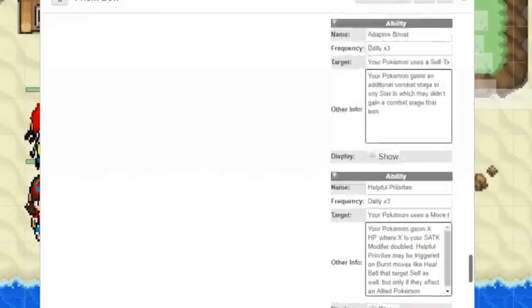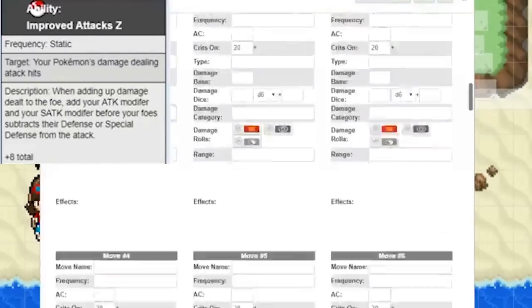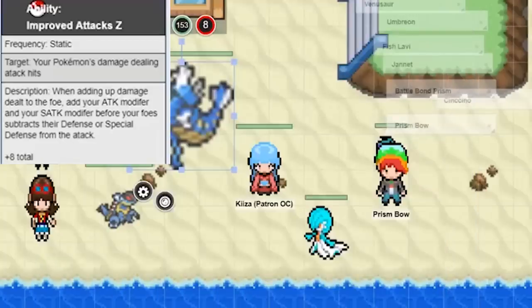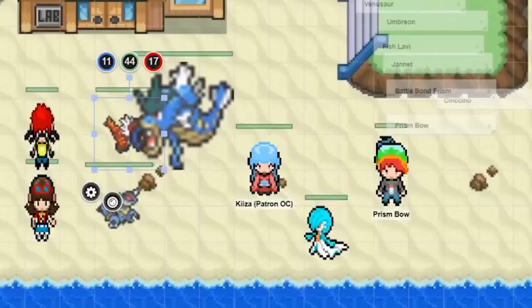Prism also has Improved Attack Z, and on top of that he gets Prism's attack bonus — Prism has an attack bonus of four. That did a total of 59 as a crunch, so you took 42 with that. Well, Tyrantrum has a citrus berry on him, so he didn't take that much.